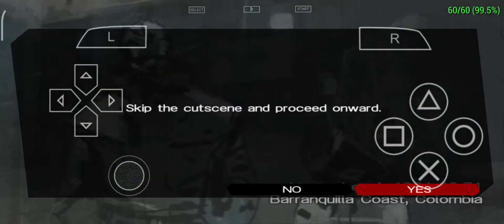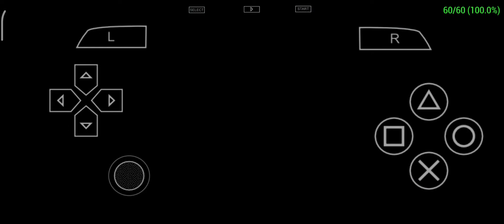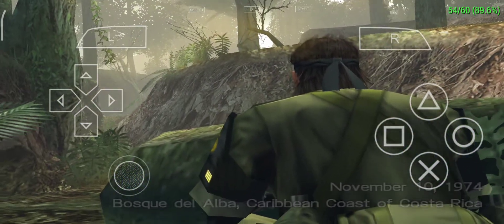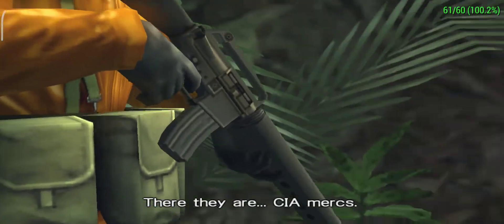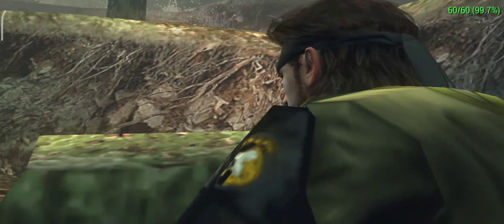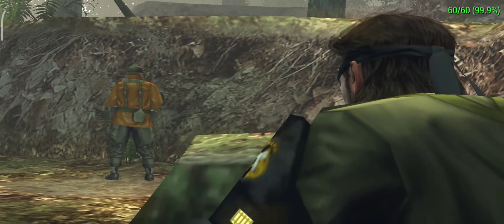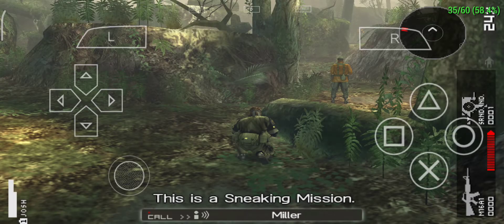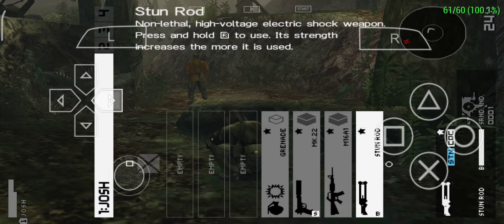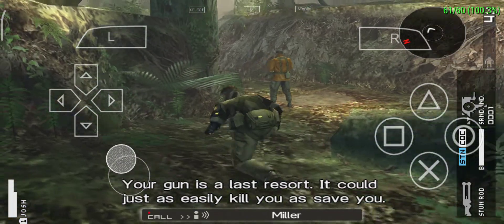Let's go see. There they are — CIA Mercs. Snake, you've got to get past them undetected. Avoid combat whenever possible. This is a sneaking mission. Hide behind stuff. Take the long way around. Whatever it takes to stay out of sight. Your gun is a last resort — it could just as easily kill you as save you.